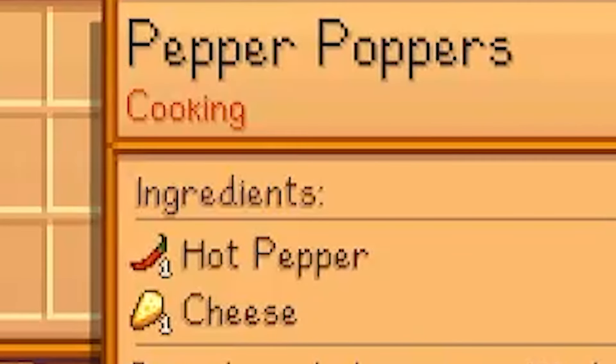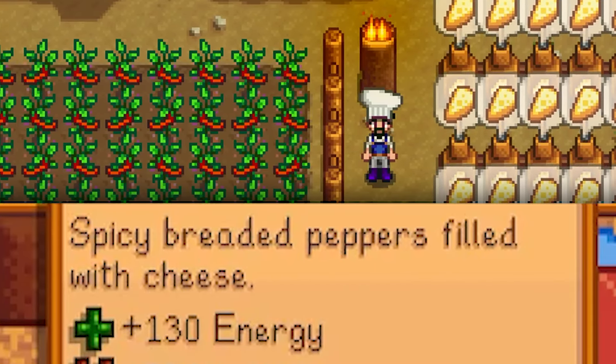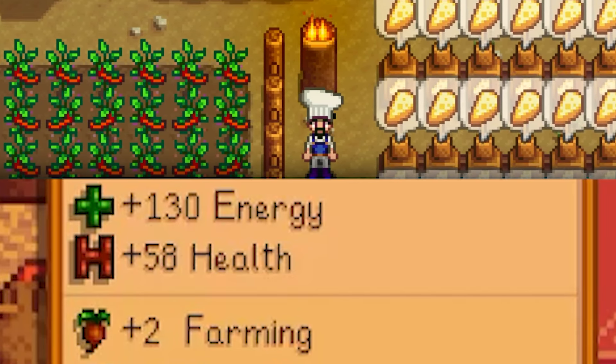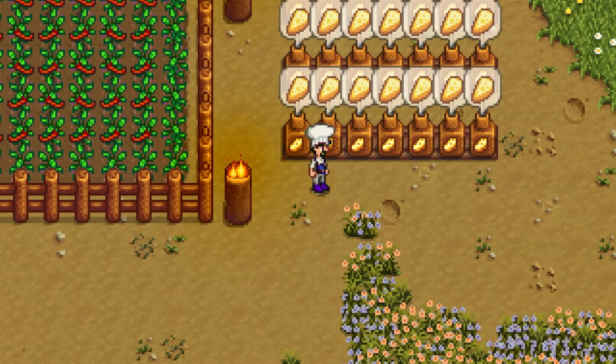All you'll need is a kitchen, one hot pepper, and one cheese. The game describes Pepper Poppers as spicy breaded peppers filled with cheese. Just one of them will fill you with 130 energy and 58 health and also provides a buff of plus two farming and one speed. This means the crops you pick will be of higher quality and of course, you will move faster.